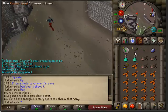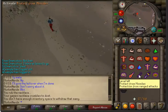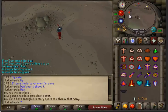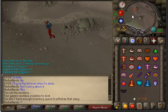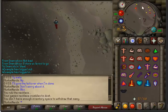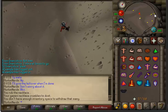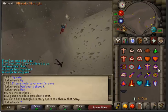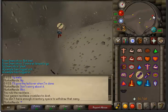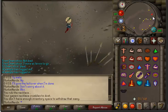I would highly recommend having at least 40 prayer so that you can protect from missiles. There are ranger trolls that throw rocks at you — you'll see them right there, there's one of them, two of them. It just makes it easier so you don't have to spend two or three extra morsels of food.